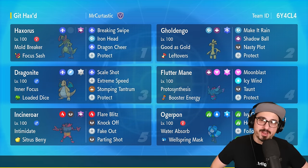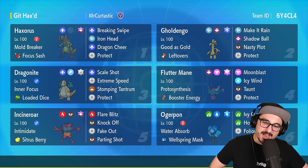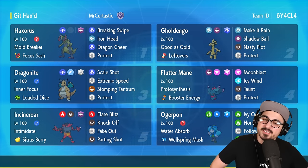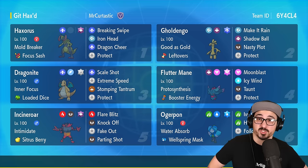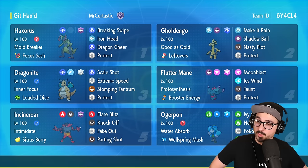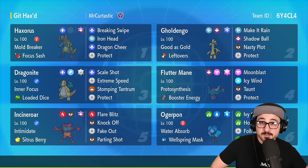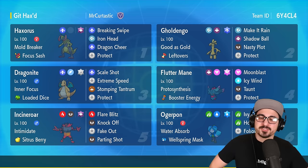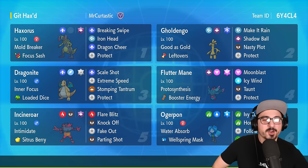We also have the Dragon-type Goldengho! We can Dragon Tear our Goldengho, set up a Nasty Plot, and do some disgusting damage. We can give our opponents Nasty Clots — in their blood, I don't... what? We have Goldengho here doing Make It Rain and hurting some things.